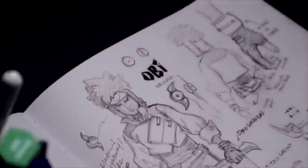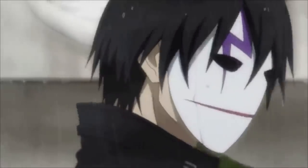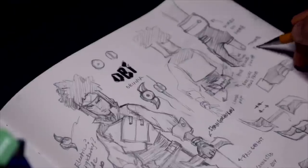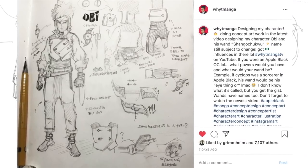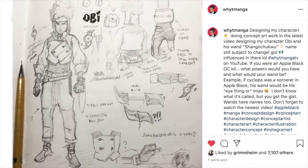In the last video where I talked about wands with my other character Obi and his wand Shango Chukwu — I always like to have the wands be a simple item at least in its initial form, and then it could evolve to be something else. With Obi's wand, it can kind of turn into some kind of spinning blade slash yo-yo. But initially, at its core, it's a yo-yo. I always like to start there.